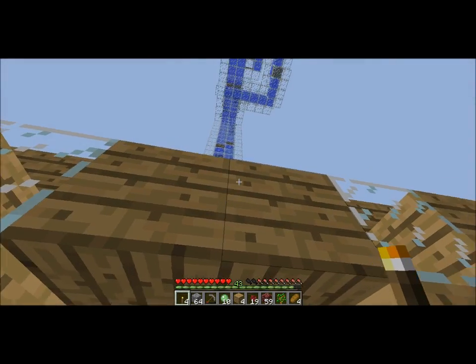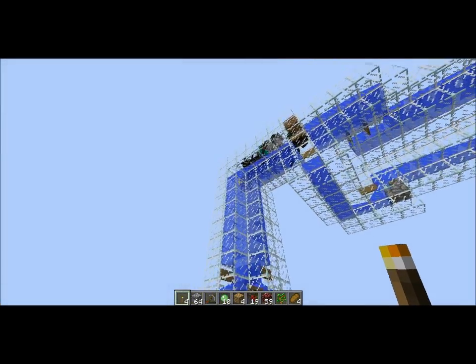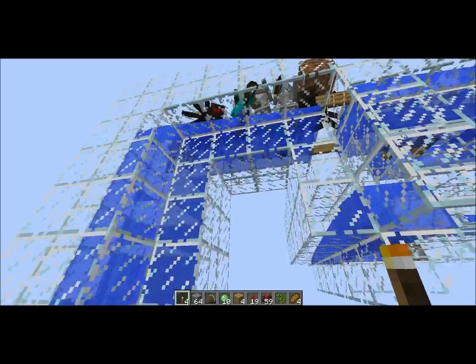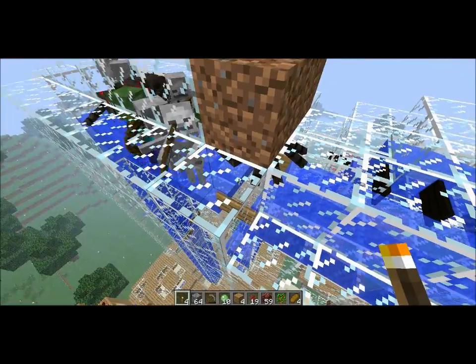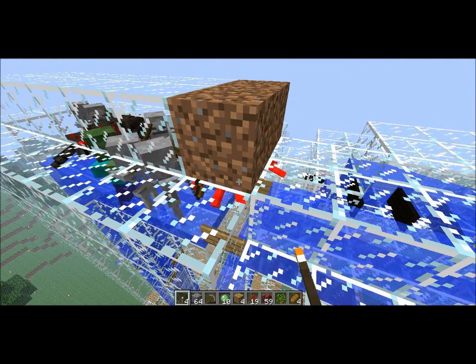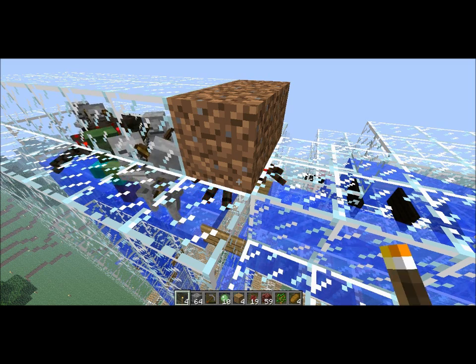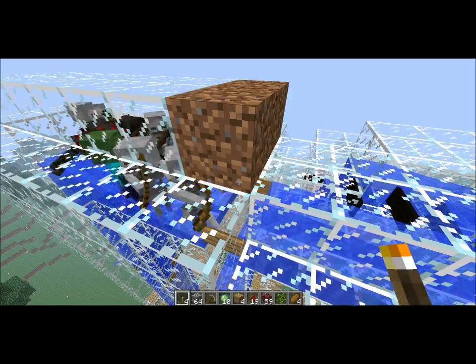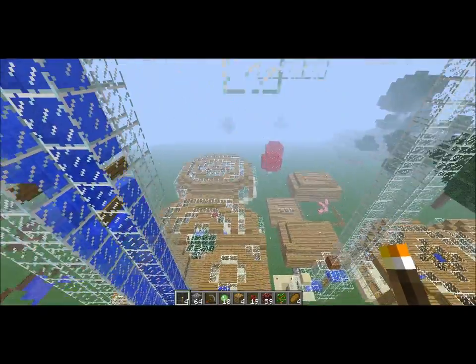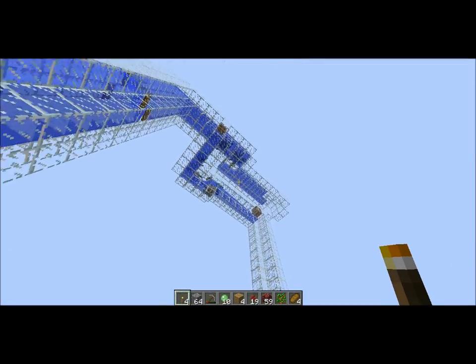Just gonna move outside here. So this is the mob system that I was talking about. There's a spider clogging up the system. I'm in creative mode right now because this is the week 49 snapshot, and apparently block mechanics aren't as good in creative mode as they are in survival.